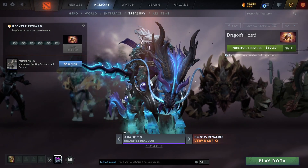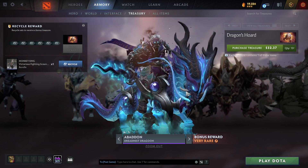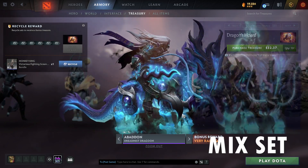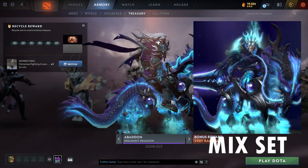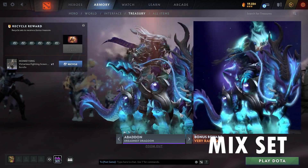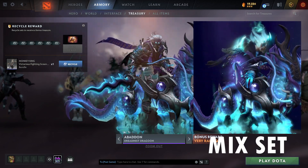Moving on to the Abaddon set, Dreadmist Dragoon. I like it — it's a very pretty set. They didn't put effects on the orbs, but I do like the signs and the little creative details. The dragon horse and sword are nice, and the character himself doesn't have much ambient effects, but there's a little glow effect. Other than that, it's pretty good — I think this one feels complete.